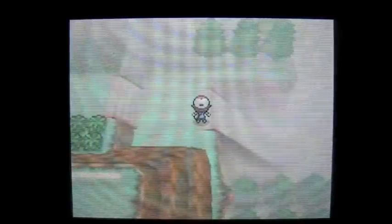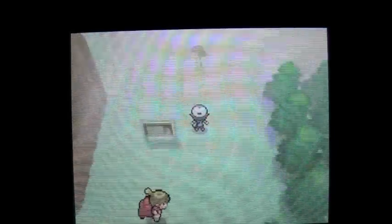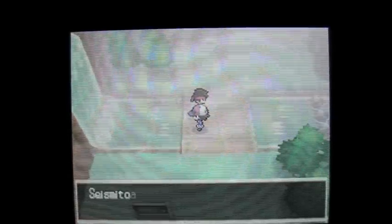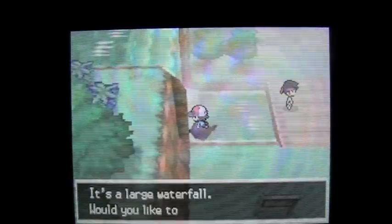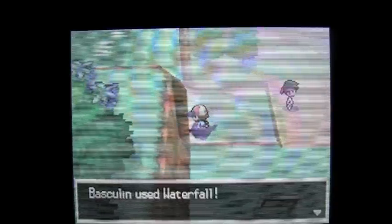First thing you want to do is load up on some Max Repels, because you've got to walk through a lot of waterfalls and bushes and things like that — a lot of grass. So you don't want to get stopped every 5 seconds. You're going to need the moves Waterfall and Surf to cruise around up here. And actually, if you haven't unlocked the Black City or the White Forest yet, you can get to Route 14 through Undella Town.